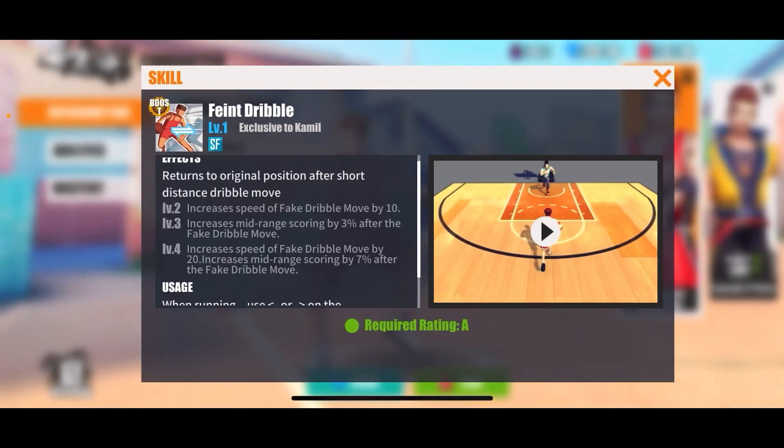We got Camille's Faint Dribble pulled up. At first he was getting the exact same thing as Justin — after an ankle breaker he would get 10 extra accuracy for around 18 seconds. That first part at level four was always there, with increased dribble move speed by 20%. But now instead of getting 10 extra accuracy after an ankle breaker, Camille just guaranteed gets an additional 7 extra accuracy after a faint dribble for a total of 10. Justin has to get an ankle breaker to get 10 extra accuracy, but Camille does not — he just gets that 10 extra accuracy anyway. The only difference is that Camille's accuracy boost is only in the mid-range area.